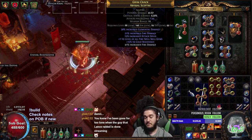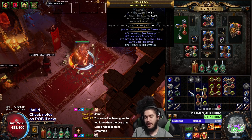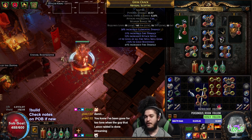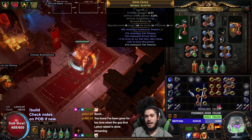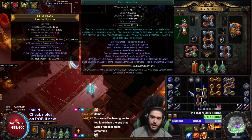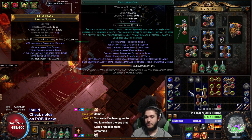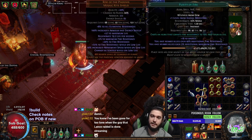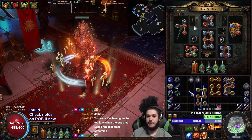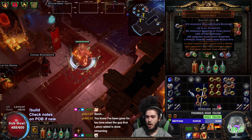For stats to prioritize on a scepter: plus to fire gems, high fire damage roll, high elemental damage roll. Note that spell damage does not work for RF - it works for Flame Wall but not for RF. Fire damage over time multiplier is one of your stronger stats, along with burn damage and damage over time. In my other slots I have Enduring Cry and Flesh and Stone. I want to eventually link Enduring Cry with Flame Dash and support them both with Second Wind. I've got Flame Dash, Vitality, and Purity of Fire, and then Fortify, Shield Charge, and Faster Attacks with Inspiration on Shield Charge which is constantly generating inspiration charges.